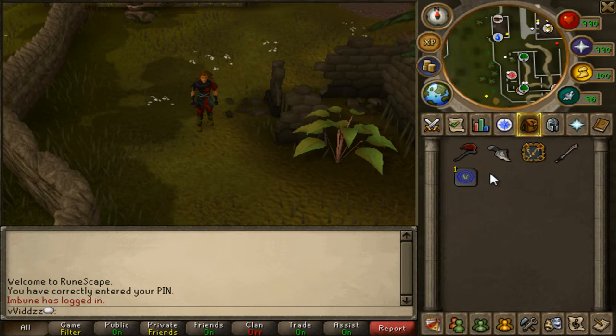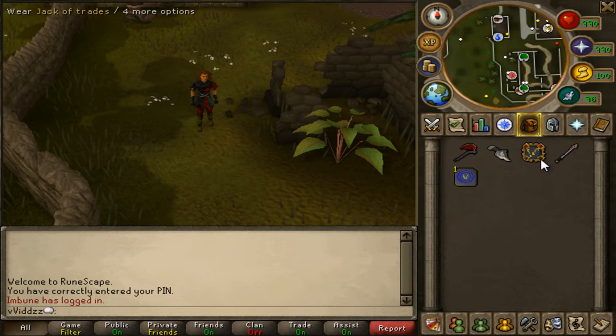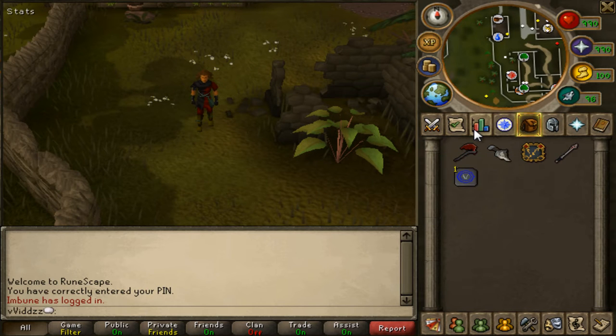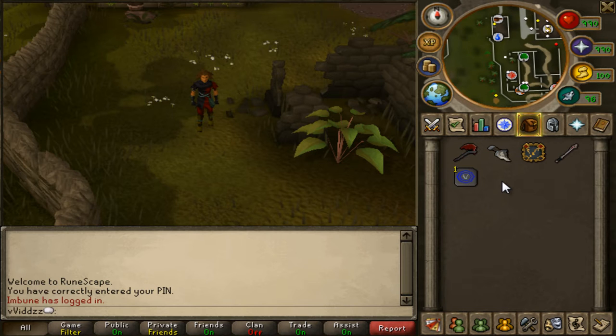A couple of items that I use while doing Jack of Trades: my Dragon Hatchet, my Bone Crusher, the Jack of Trades Aura, and the Karazi Sword. The Dragon Hatchet isn't really necessary as you can use the Bronze Hatchet in your tool belt. The Bone Crusher is just to bury the bones after you kill the guards — otherwise you can just pick up the bones and bury them manually.